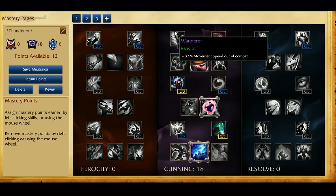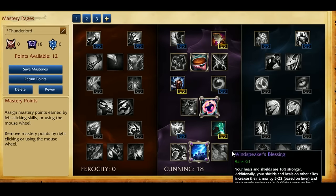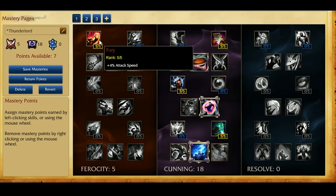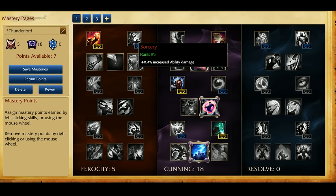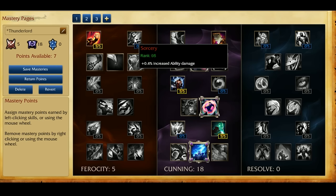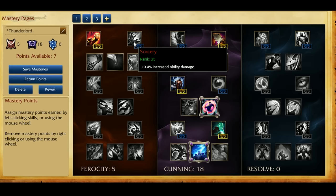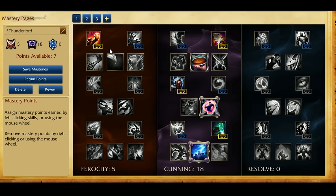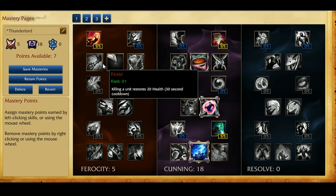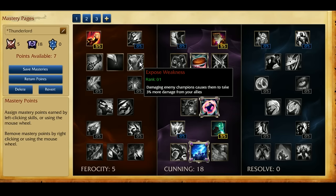For Thunderlords, I don't like to go into the Resolve tree — I just like to go the extra attack speed on the Ferocity tree. You can either go attack speed or Sorcery depending on what you prefer, the extra damage or the attack speed. I personally think that the smoother Q-cancelling and smoother auto-attacks is better than the 2% extra damage on abilities. Like I said, 2% extra damage is pretty minimal — it's almost nothing.